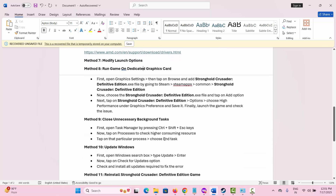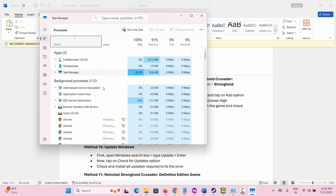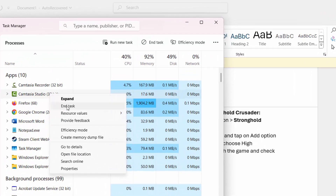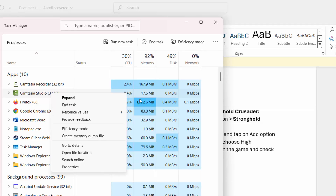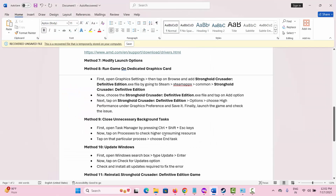The next method is to close all unnecessary background tasks. Click on the taskbar and open Task Manager. Under Processes, look for which apps are consuming high resources. Select the app, right-click on it, and click 'End Task'. This will close the resource-heavy app. Now launch the game and check if you can play it.